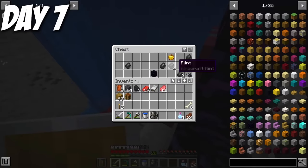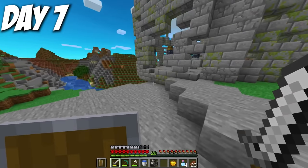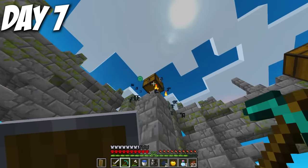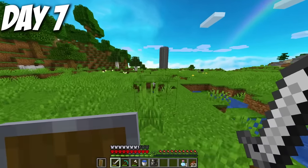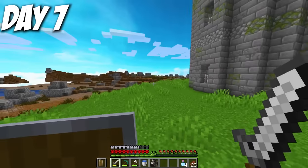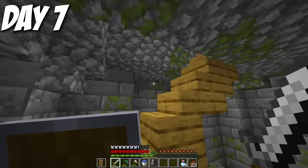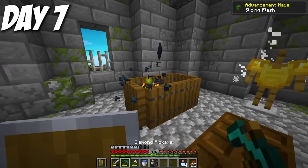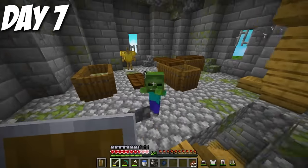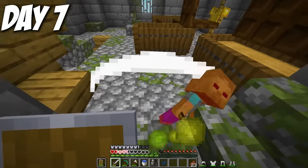Day seven, I looted a ruined portal for a golden apple and some obsidian, then broke into a weird tent and got some TNT. I found a dungeon thing with zombie spawners that didn't work well during the day, so I broke the spawners and looted the chest for some ores. I then found a tower right next to an earth biome. The earth biome was warned to be the hardest, so I saved it for later, but I took on the tower. Inside were zombie spawners and chests on every floor. A baby zombie with a shovel started bodying me, but I had a shield and survived.